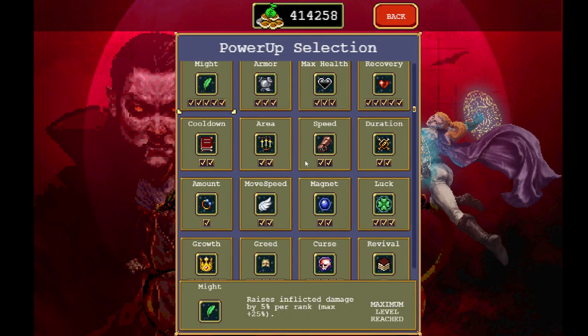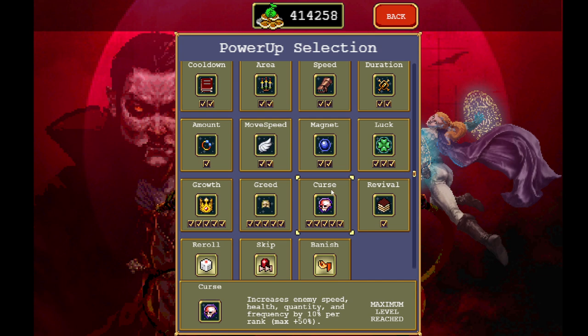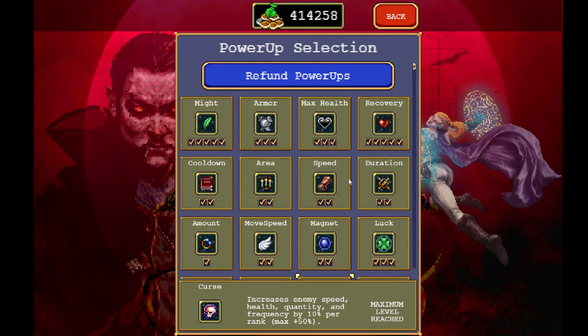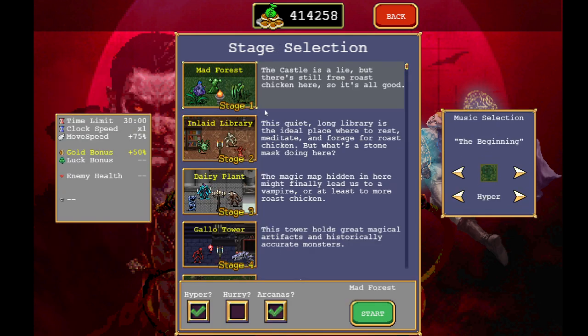First, I'm going to show you the power-ups. Just get everything that you can. I think Curse might be necessary, so if you do this without Curse and you are unsuccessful, go ahead and get your Curse and try again. We're going to take Red Death because he is super fast and very powerful, and we are going to need to move quickly. Let's confirm him and go to the Mad Forest on Hyper Mode.